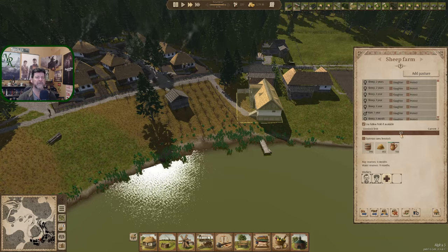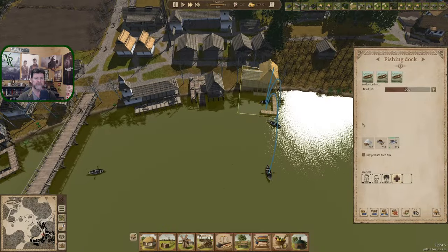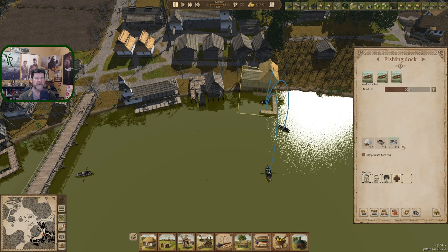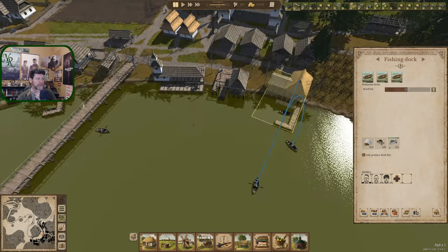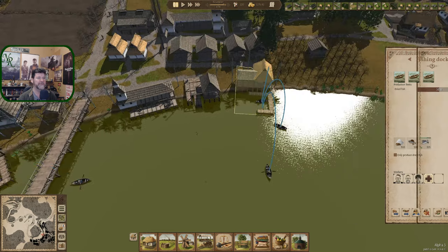We can store 30 over here. Otherwise we're at the end of November. Why do we have 223 fish? I've never seen a number that big before. And why are there not three bars of salted fish? That's kind of wild. There's 121 fish over here, at least we're salting them.